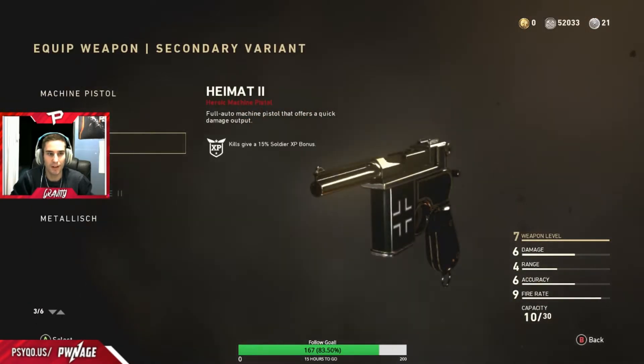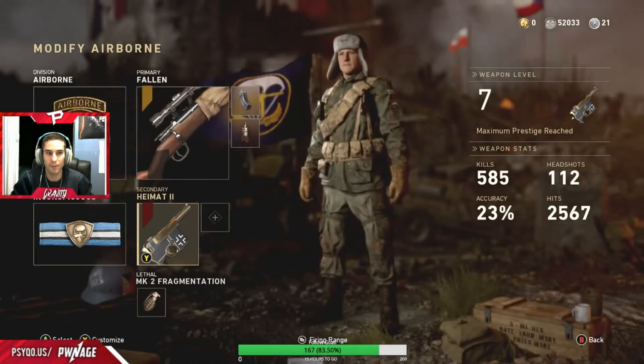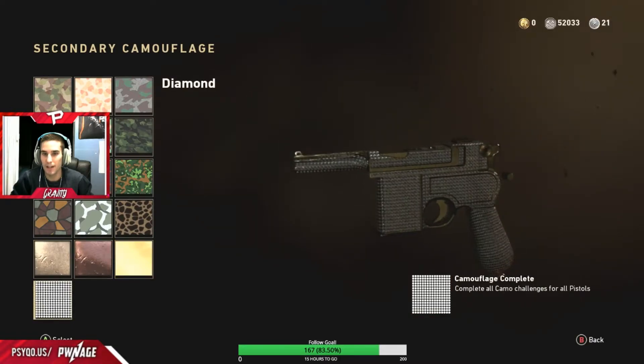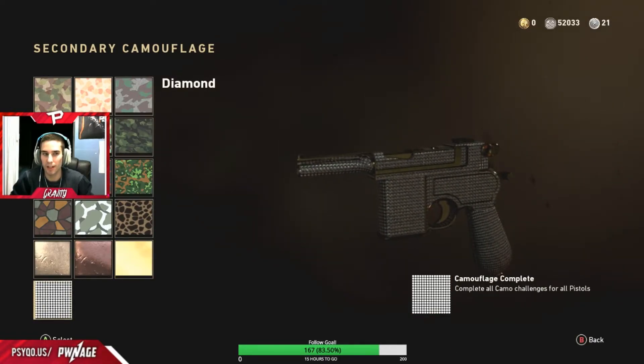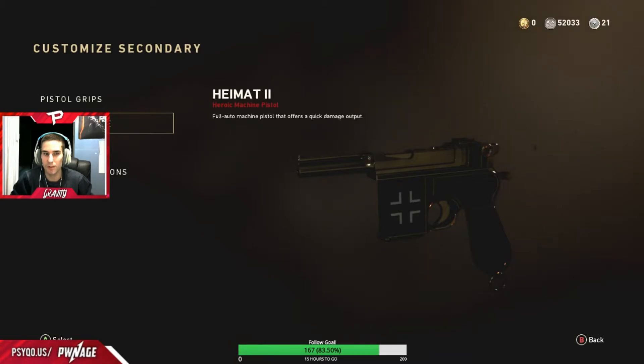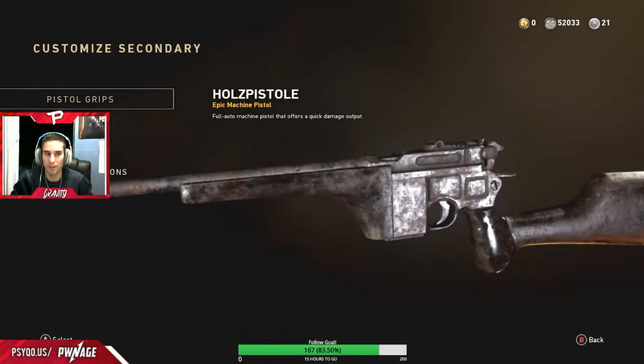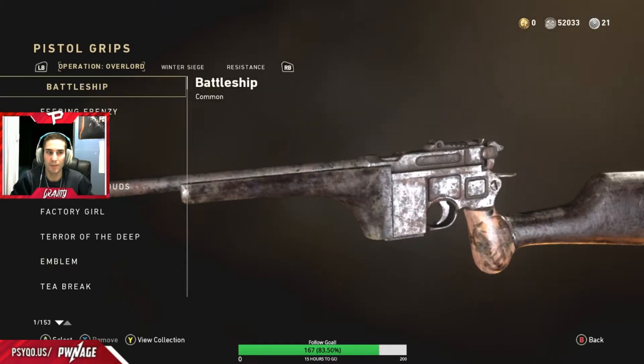And now we have the Heitman. This is a heroic — this one's probably going to look really nice. Bronze, copper, gold and diamond. For some reason there's like a glitch where when I'm spectating the camos for this variant, it's really dark. I think that's just an issue on the Sledgehammer side.